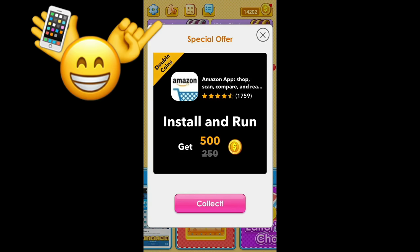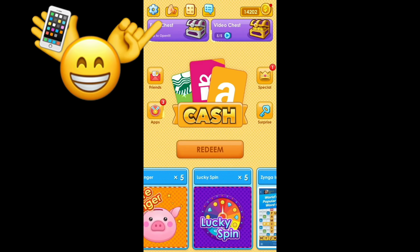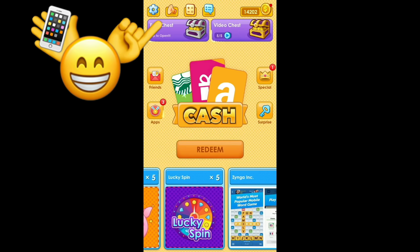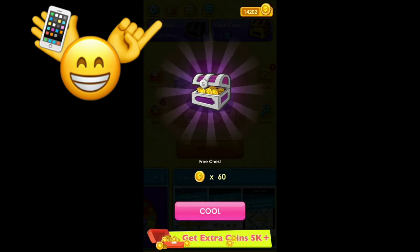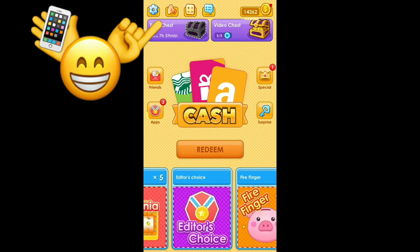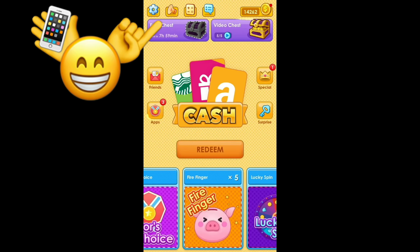You can hit that pink button where it says collect and you'll be able to download this Amazon app and then collect 500 points in return. Every day you can also click on where it says free chest at the top and you'll instantly get 60 coins. All the games you see at the bottom — you can play those to earn points as well.